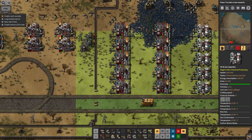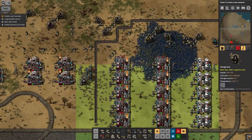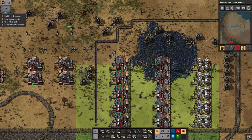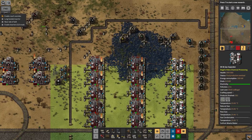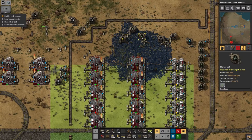Those are now caught up. The yellow lights at the bottom mean they've completed a cycle but can't output because there's nowhere to output to. Oh - that just means the gas condensates tank is full. That's why they've stopped. This one will stop because this tank is full, and that means this one is going to drain.